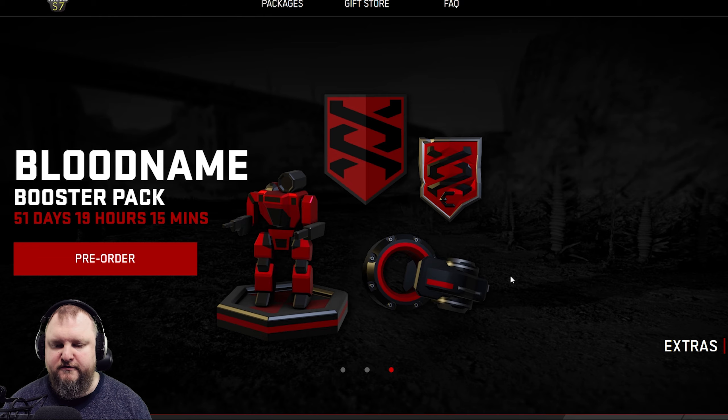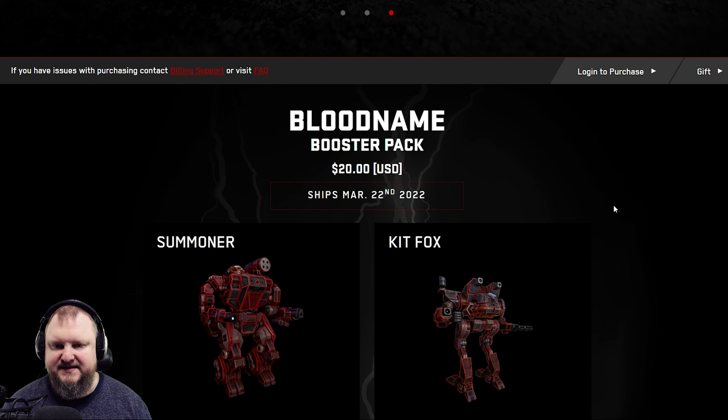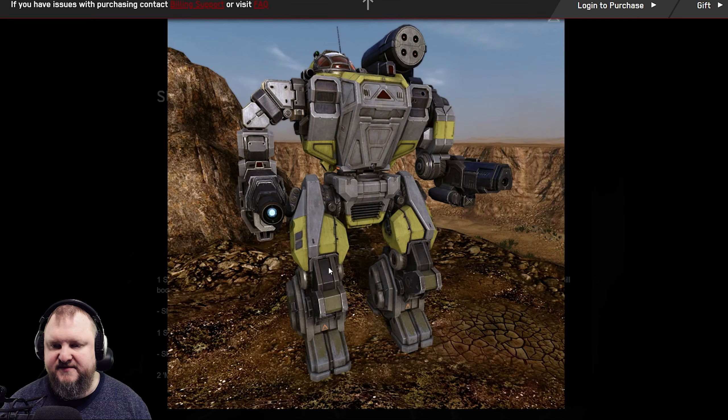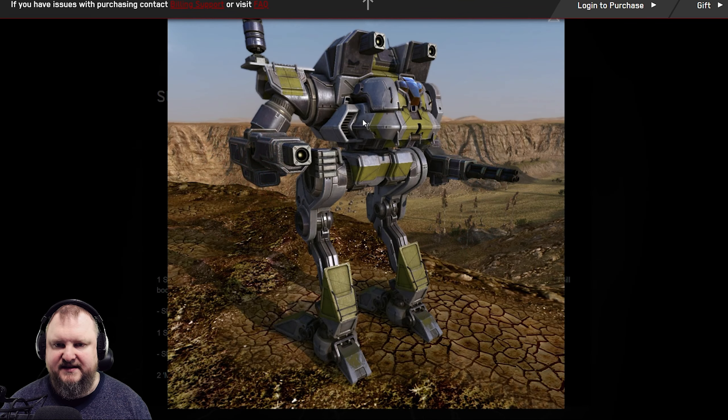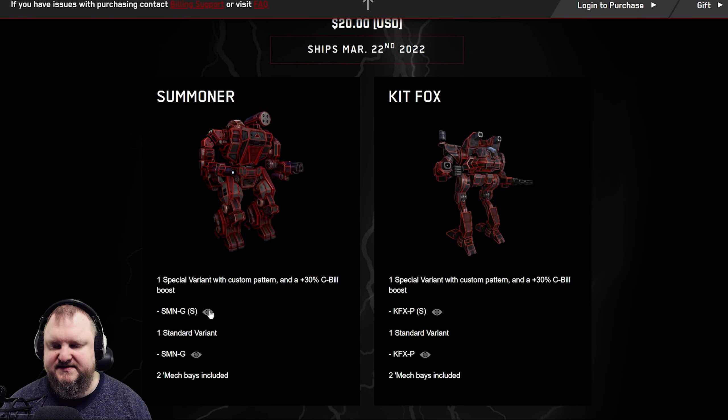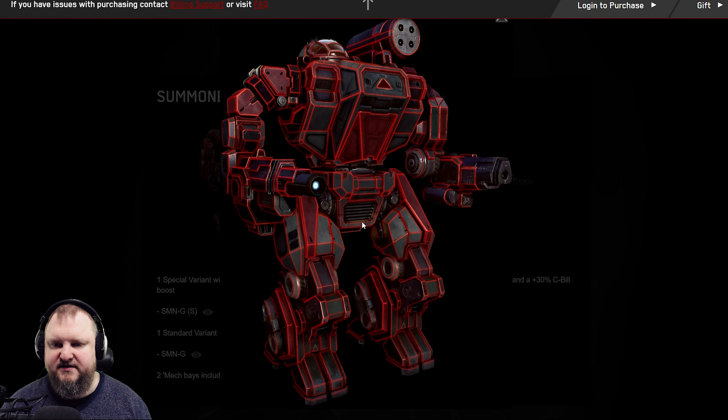Let's scroll down and see what's in this booster pack. 20 bucks, as always, gets you 4 mechs: 2 Summoners — 1 Normal Variant, 1 Special Variant — and 2 Kitfoxes, also 1 Normal and 1 Special. This is going to be the Summoner right here. This is the Standard Kitfox. This is the Special Kitfox. And this is going to be the Special Summoner right here.